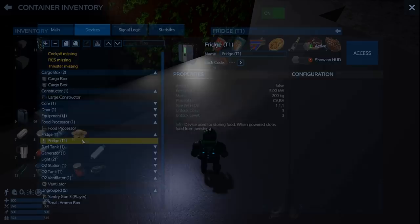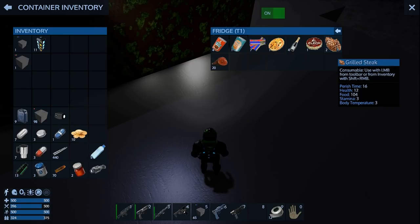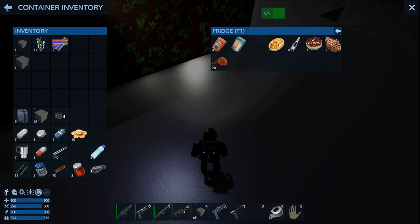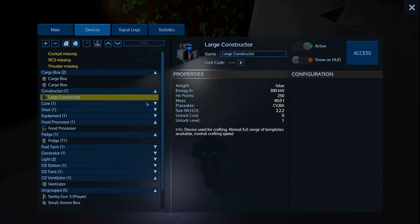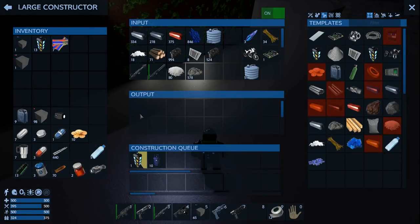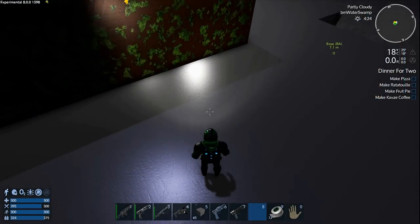We'll grab some energy bars — they're just gonna go in the fridge in the SV anyway. The fuel will be done on that one anyway, so we might as well just grab that. We'll come back for the O2 — gotta remember the O2 because we'll suffocate if we don't.